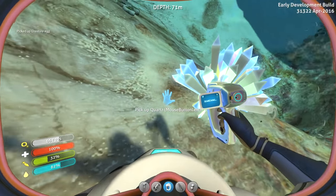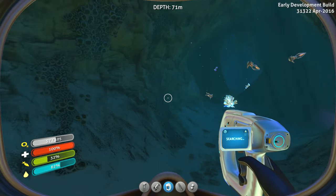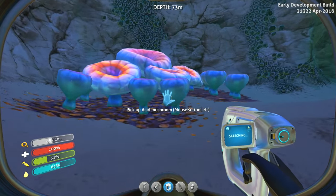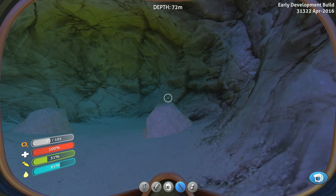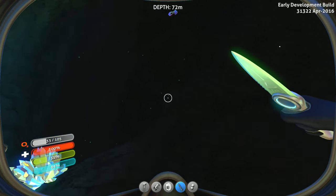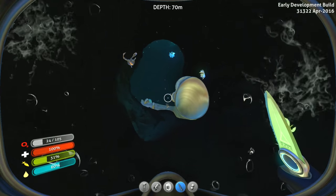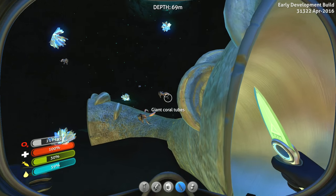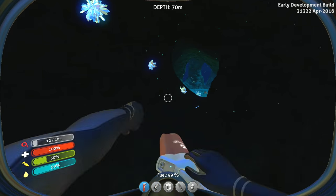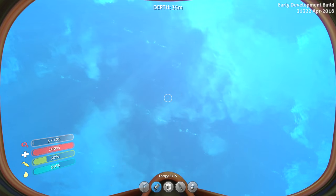I should probably scan this stuff too. Let me scan that — I'm gonna get blown up again. Whoa, it's all kind of creepy in here. What's in here? Nothing new. Wait, what's this? Oh, I got gold! Oh, this is neat! That was pretty cool. I'm just waiting — 30 seconds of oxygen — waiting to get blown up again. Let's get on out of here. Emergency — 10 seconds of oxygen remaining — and up we go. Wow, it's really deep.